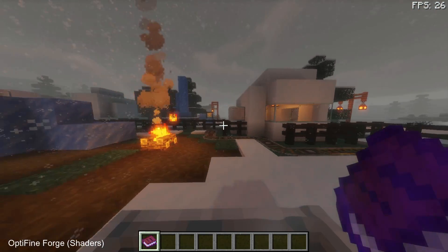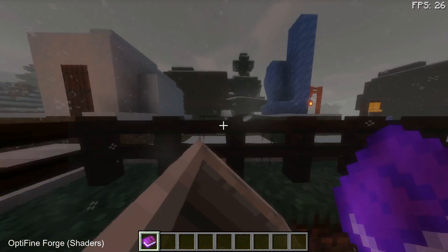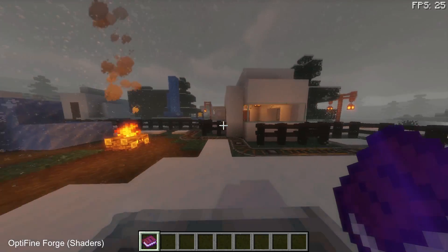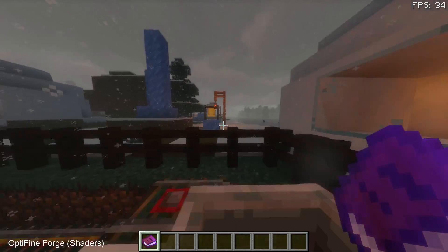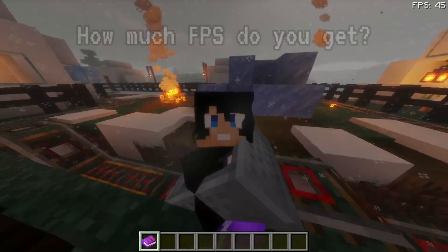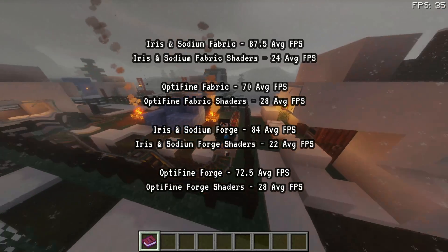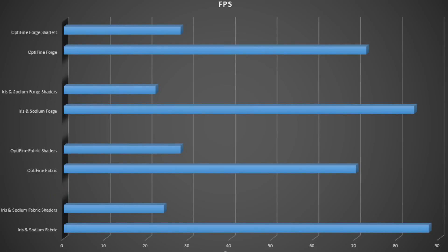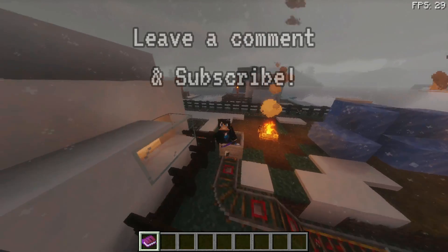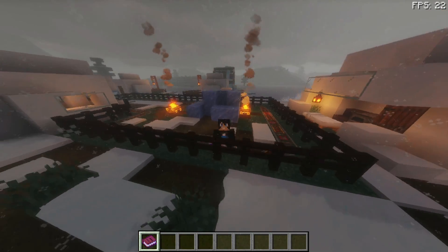In terms of OptiFine FPS, if you're looking to get the maximum FPS go with the Forge version. For Iris and Sodium FPS, the Fabric version gives the highest FPS. Obviously if there are mods you like on Forge, try out the different versions and see which works better. Bear in mind that OptiFine, Iris Shaders, and Sodium will have different results based on your PC hardware — sodium might work better for one person but not another. Let me know in the comments what works for you, give us a like, and subscribe!